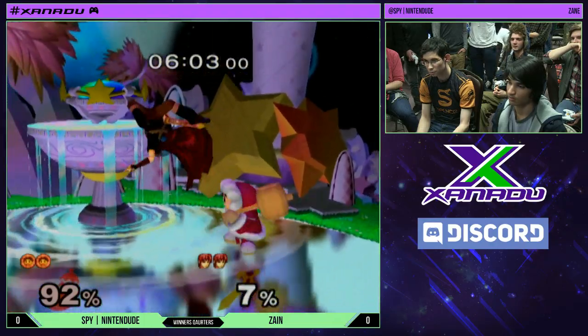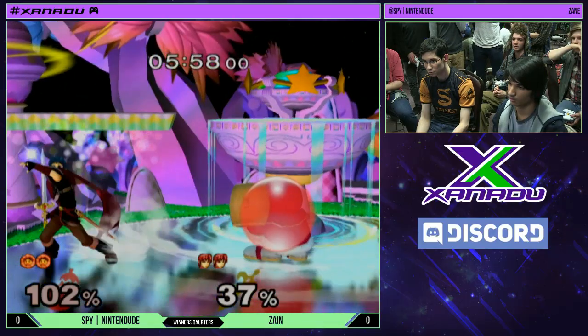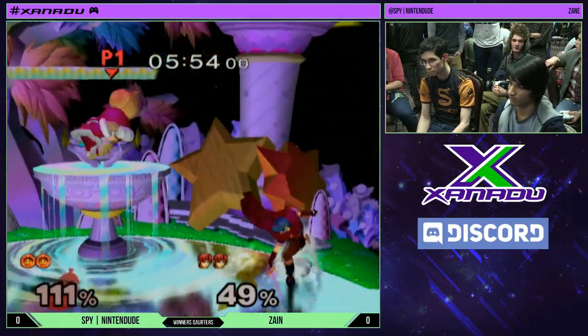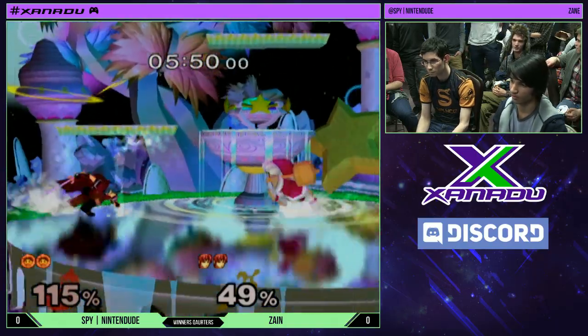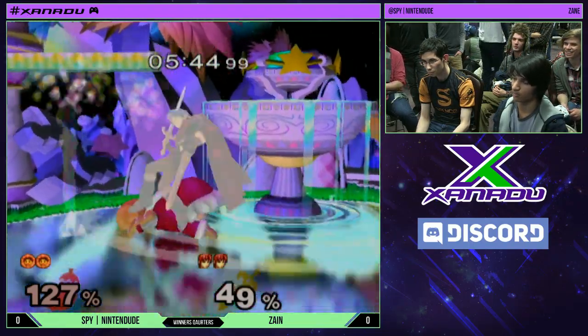He was doing the no-impact landing pretty consistently. PewPew has a video about that on his YouTube channel, so if you're a Marth main, definitely check that out — very useful stuff. It talks about frog trots and capture dashes, and shield stops as well, which is a great movement option for Marth.